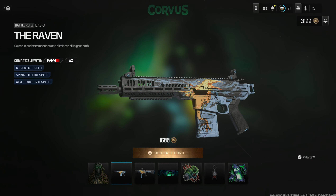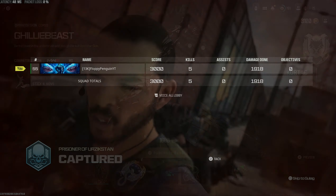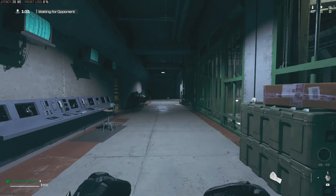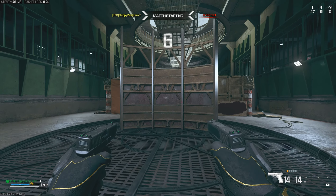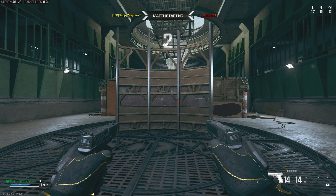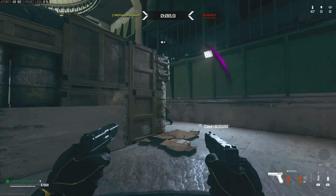At 1,600 COD points I don't think it's bad — it's quite a nice looking bundle in all fairness. Then we have probably one of my all-time favorite operator bundles in the store, and it is a bit of a meme within itself: the Insert Coin Mastercrafter bundle. I actually discussed this when I announced all the different bundles coming during Season 1, so I'll leave a link down below if you missed that.